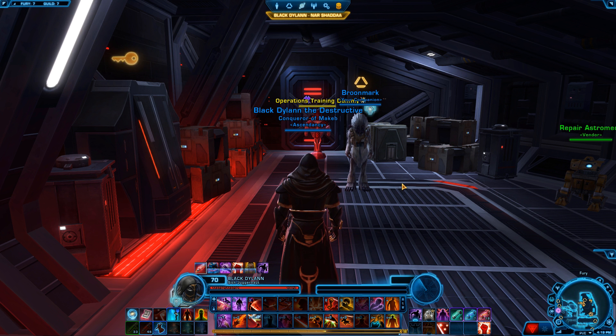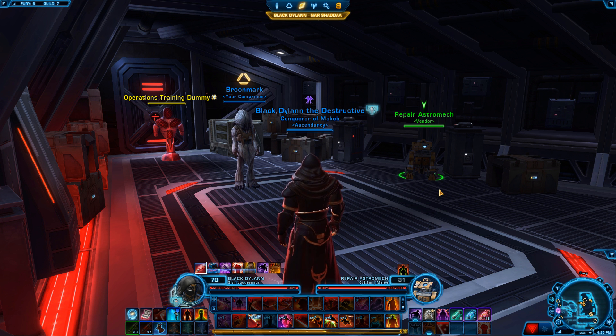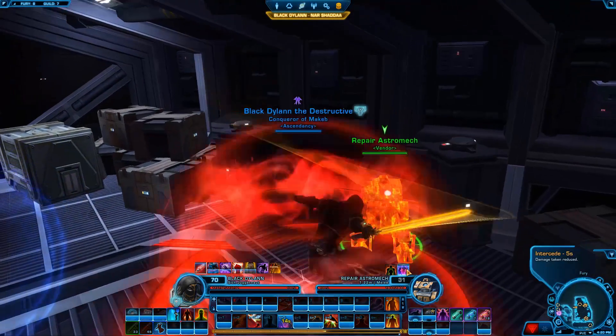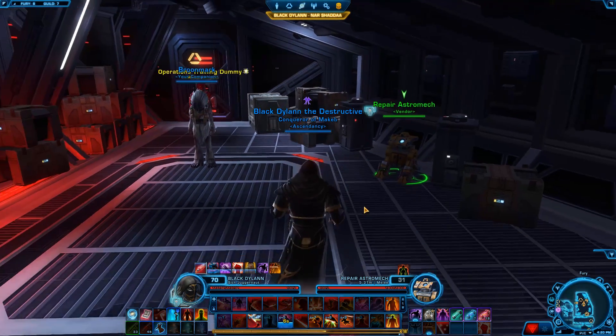Now let's talk about abilities. One of the most important things before anything else is your Guard. If you're running with a healer, always guard the healer. If you're solo queuing, look for a healer in the group — if there isn't one, just guard somebody because you'll earn medals quickly. In arenas, especially ranked, you'll need to guard swap, because a smart team won't focus a guarded target — they'll focus someone else. When you see a teammate's health dropping, switch the guard. That's also when Intercede comes into play — intercepting reduces damage taken so you can reposition quickly.